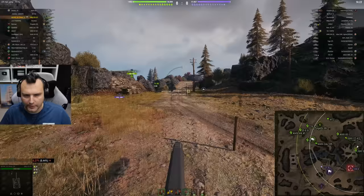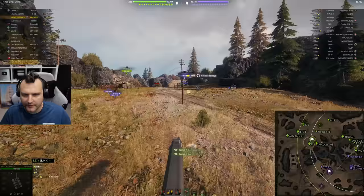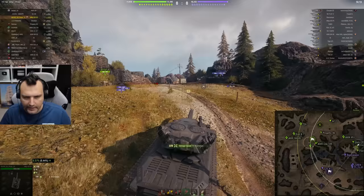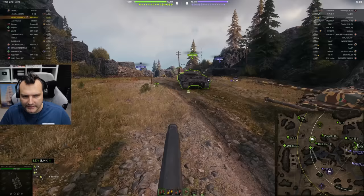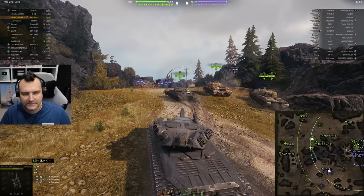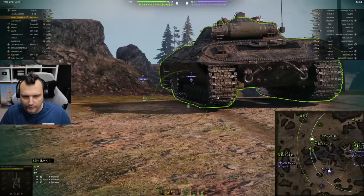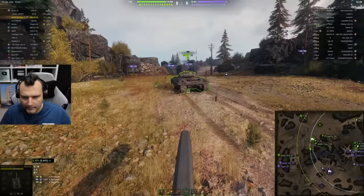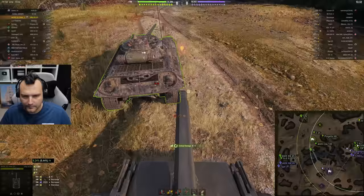Who is going to go on top of the hill? I don't want to risk it since I have no armor whatsoever. We are going to be patient and use our gun depression, slapping enemies every time they do something silly. We want to eliminate the Borrasque first as it is one of the more dangerous tanks. Beautiful shot — very nice — definitely not the most horrible start.